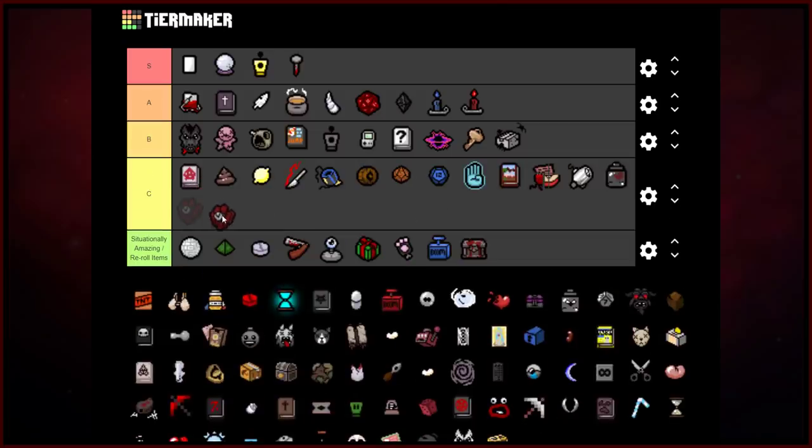Kamikaze — so many people are going to want me to put this in situationally amazing. But you also have to keep in mind it's pretty heavily dependent on other bomb upgrades. Kamikaze is almost an item you never ever see me pick up. It can be good I suppose, but overall it's just Kamikaze.